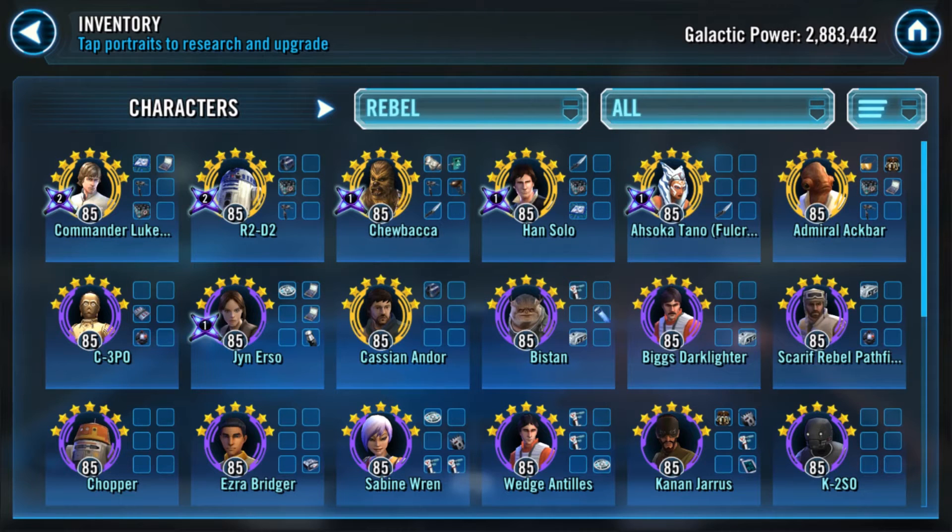The first team he should be using for offense long term is Rebels: Commander Luke Skywalker, Chewbacca, Han Solo, plus two. If you want Commander Luke and Han guarded by Chewbacca — Han always gets guarded — Commander Luke needs two people tankier than him in total health and protection so he won't be guarded, since it goes to the individual with least health and protection.